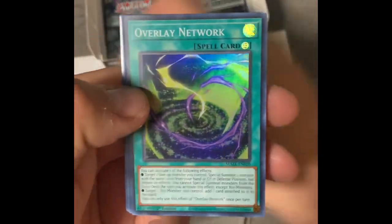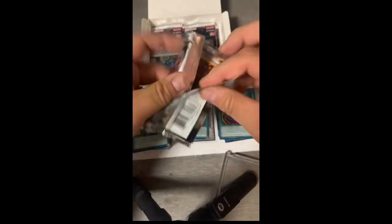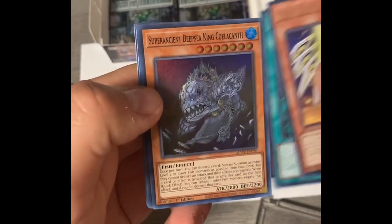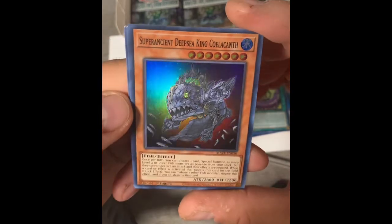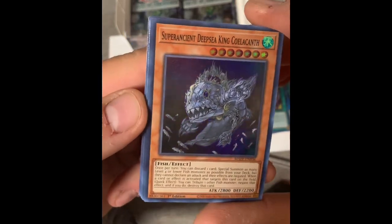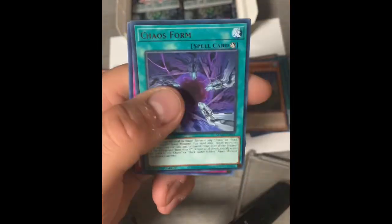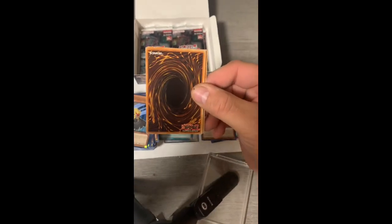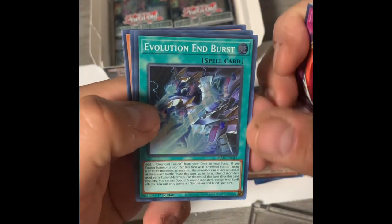Overlay Network. Super Ancient Deep Sea King Calacanth — Calacanth... something. There's not a collector. Evolution in the Burst.